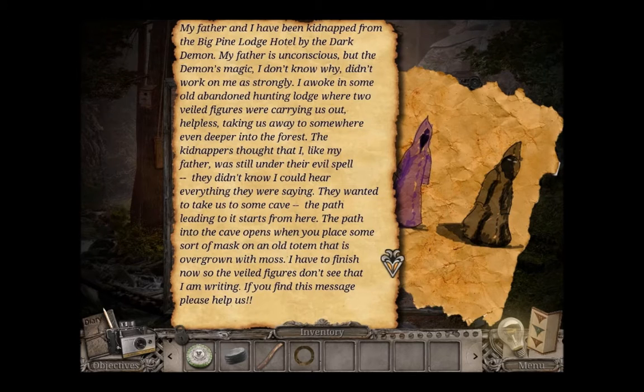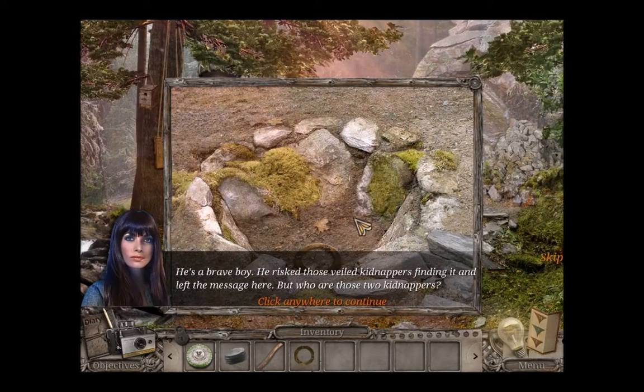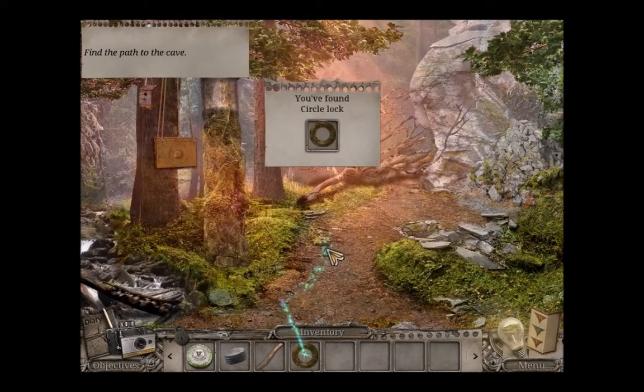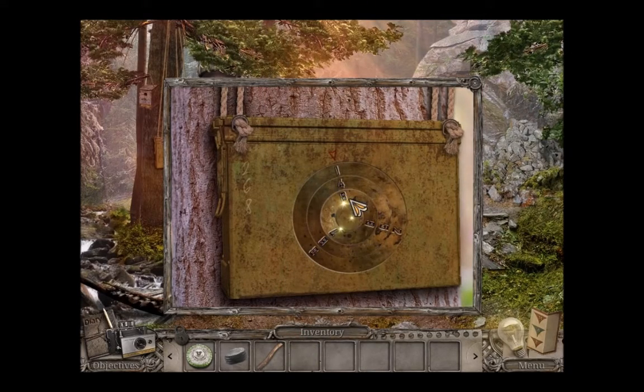I have to finish now as the veiled figures don't see that I am writing. If you find this message, please help us. He's a brave boy. He risked those veiled kidnappers finding it and left the message here. But who are those two kidnappers? Is it possible that the hotel manager Clarkson could be one of them? I've got them both now.